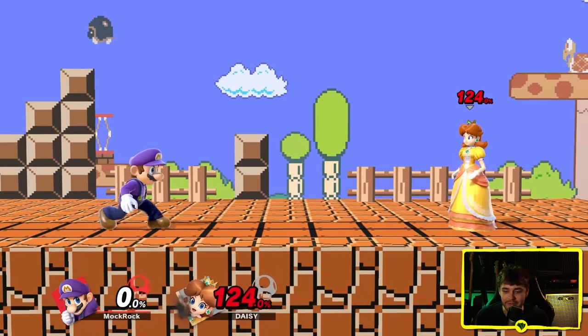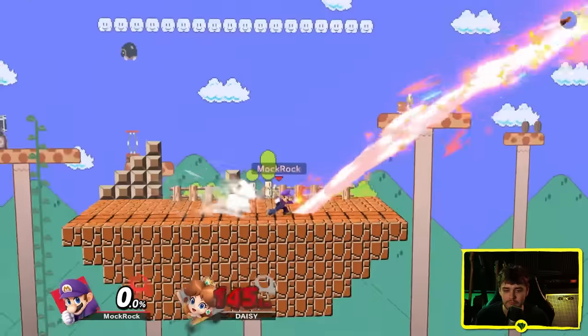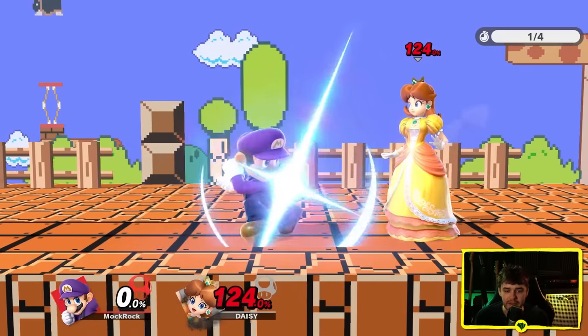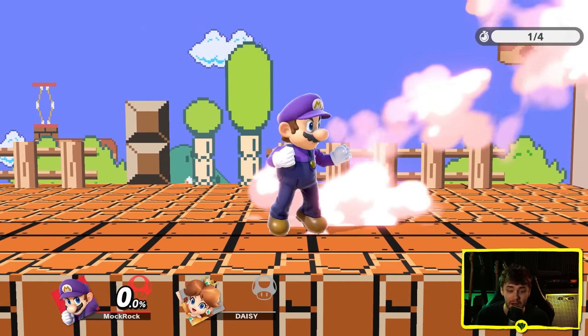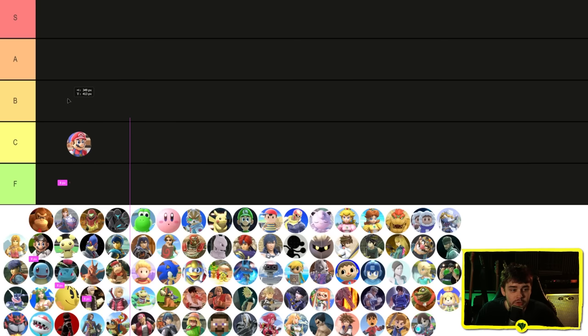Mario actually has one of the best forward smashes in the game, largely as a result of this charge up. He's supposed to be a simple character, and the animation for his attack is contributing to his simplicity and effectiveness. And then the sense of impact is really good — the fact that he leans back so far means he's got a lot of space to really hurl himself forward into the attack, and you can see he's putting his full body behind that pose.